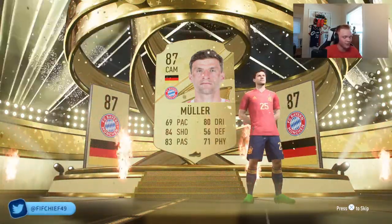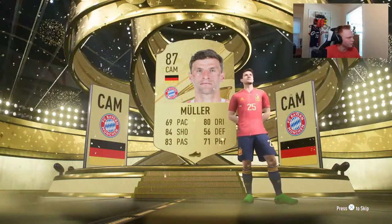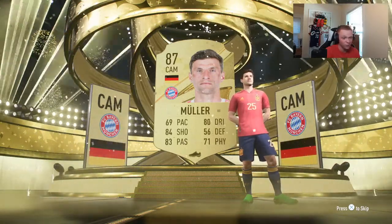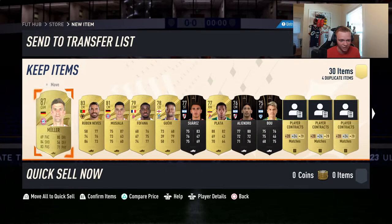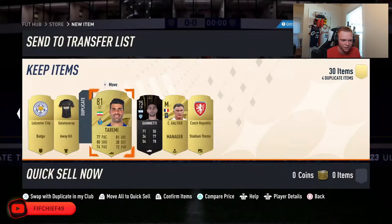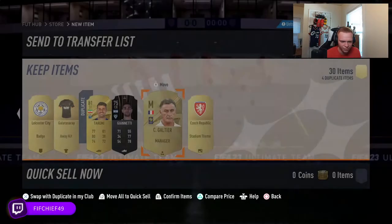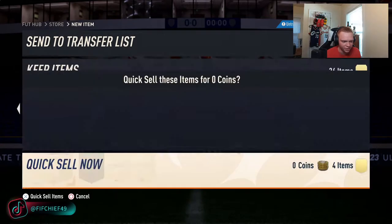Those 87s are expensive right now. Cheapest players by rating — yeah, 87s are going about 20K right now. So that saves us 20K on that icon SBC, which is really nice. We get Ruben Neves but nothing else really in there. Some duplicates down at the end — checking if they're tradable, no, so we'll just discard those cards. There's a nice kit there we might use.